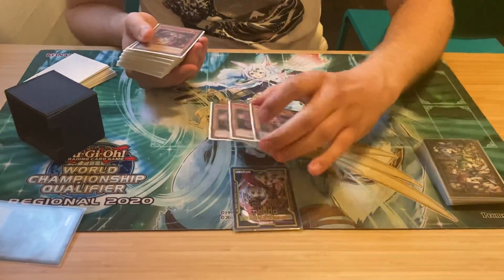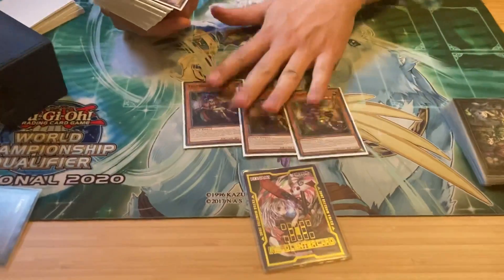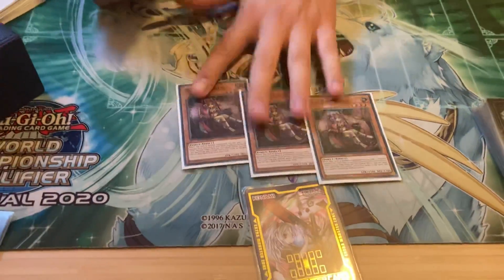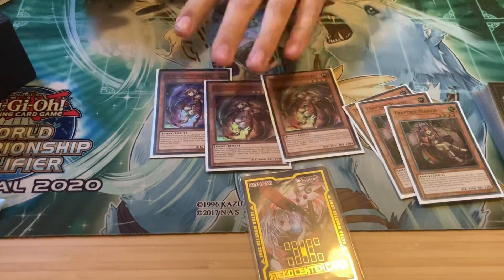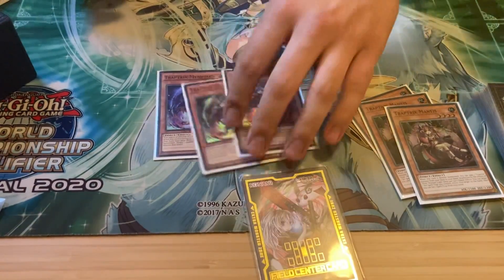It's post-Lighting Overdrive. We play 3 Mantis — pretty standard Rota for the deck. It bounces and sets again. Then Mimelo, very standard — searches things like Trap Holes and MST. It's really good with the new Link too.